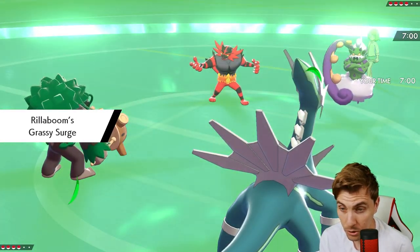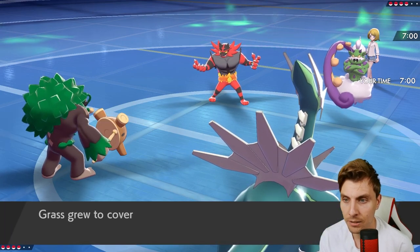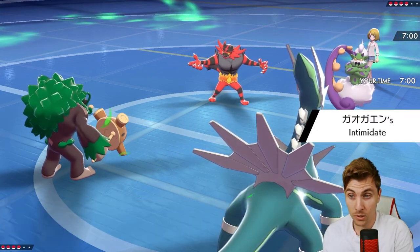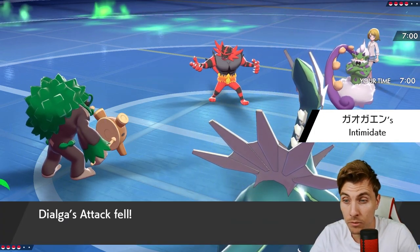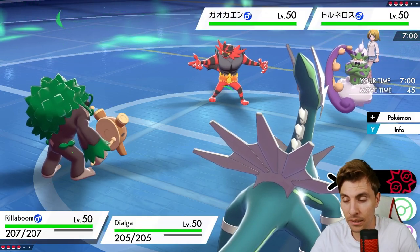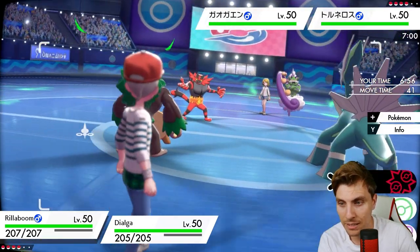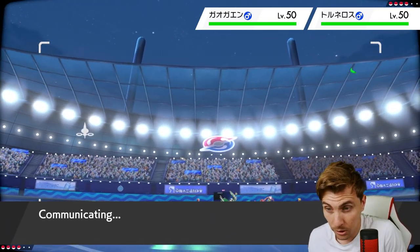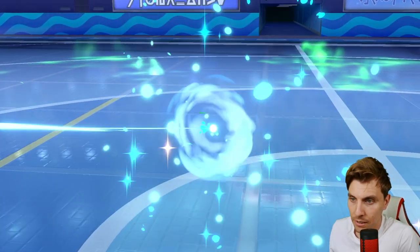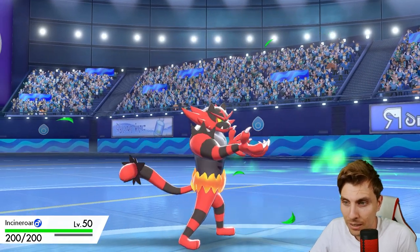We guessed it right - Incineroar and Tornadus. It's a little awkward because now we probably need to switch Incineroar in and protect Dialga. I think what they're going to do is Fake Out Dialga and go for Taunt to stop Trick Room, whereas we want to put ourselves in a position with the active Fake Out. We also need to consider Incineroar might have Roar. Our main priority is getting Trick Room up and we do not want to be Taunted.